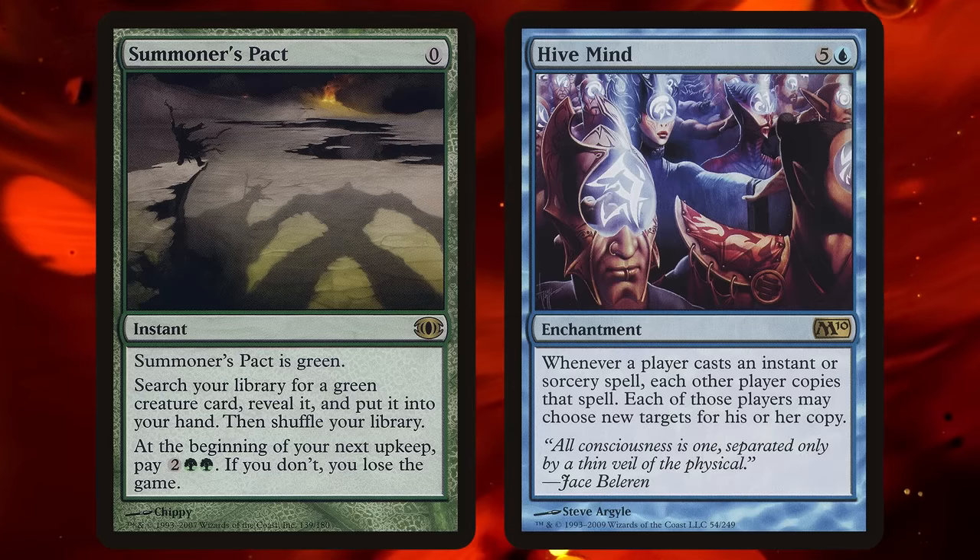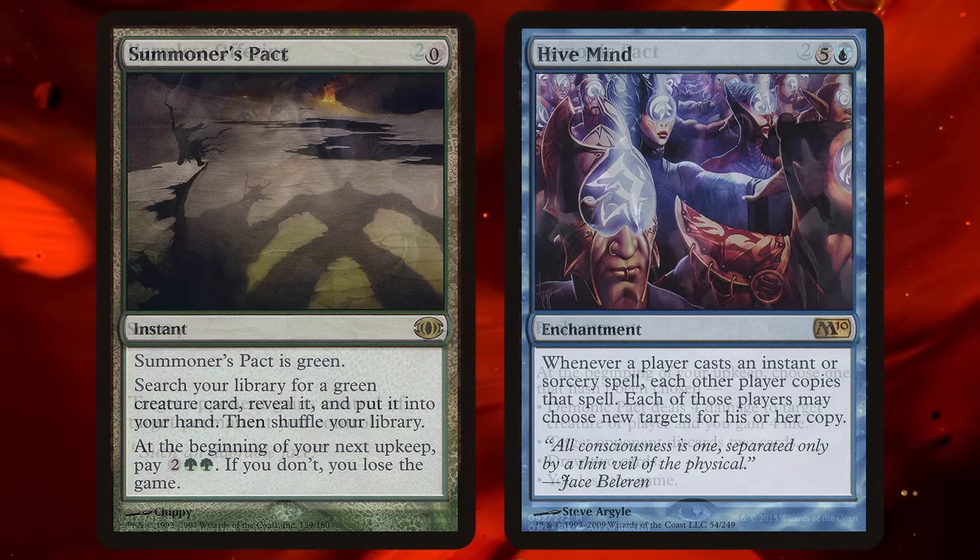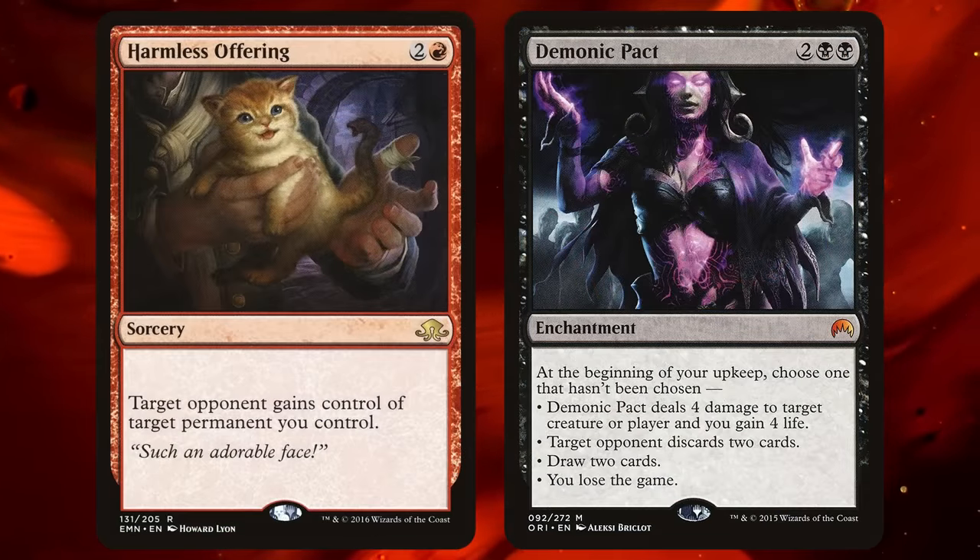You can sometimes use these cards to make your opponent die — like you can cast a Summoning Pact with a Hive Mind on the battlefield and make your opponent copy it, or you can give your opponent a Demonic Pact with a Harmless Offering. But since the primary purpose of these cards is to punish you and kill you if you're too greedy, we're not going to include them on our list today.